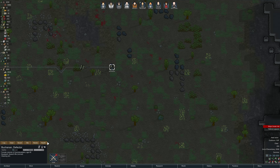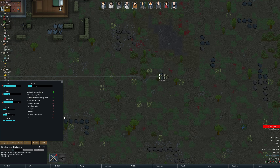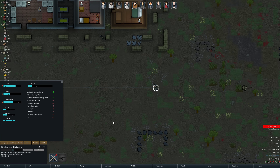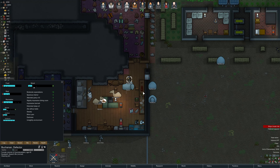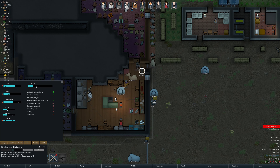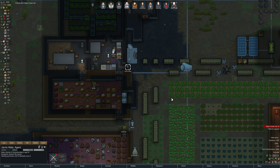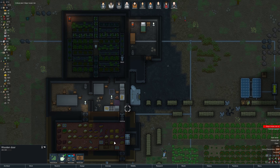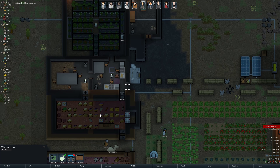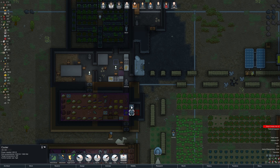We got a couple more animals — let's make sure they get zoned and trained. Not trained to haul — they can't haul, they're not that kind of animal. They're just caravan animals. Cannon has a major break risk. Why? Heatstroke — oh right, we're in a heat wave. I kind of forgot about that. Yeah, you're hot — you'll get in the AC.